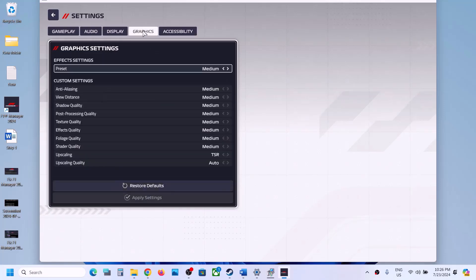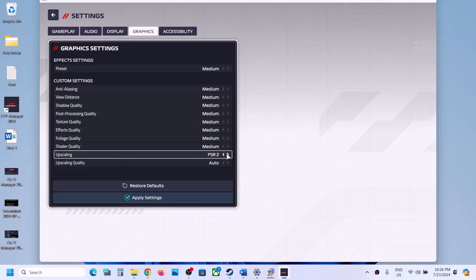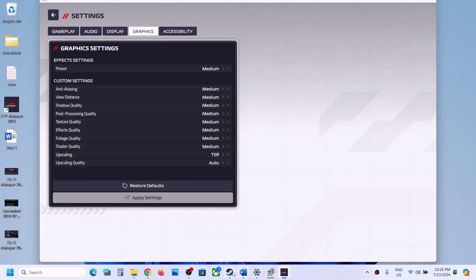Go to Graphics settings. If the quality preset is set to Ultra, lower it to High or Medium. Scroll down — if upscaling is set to DLSS, set it to Quality mode. If you're using FSR, also set it to Quality. You can also try TSR. Apply the settings and check the performance.